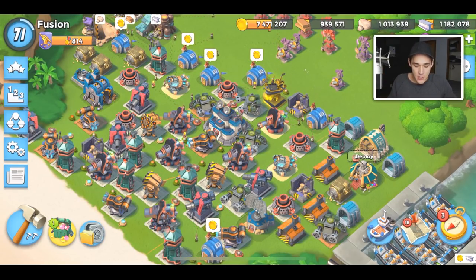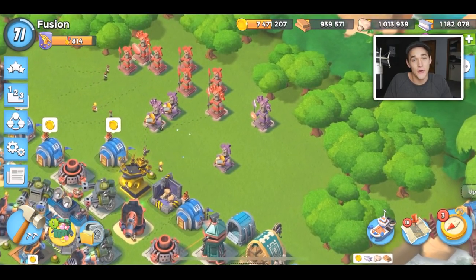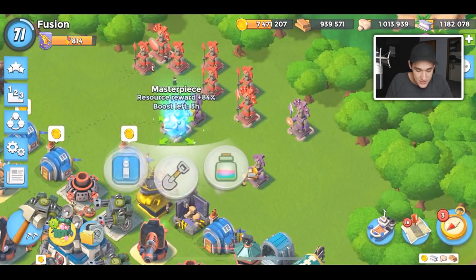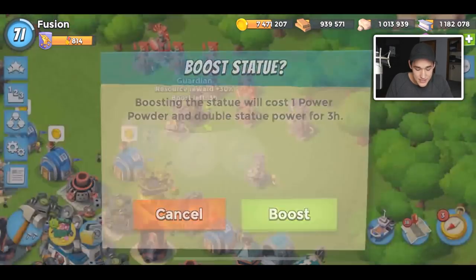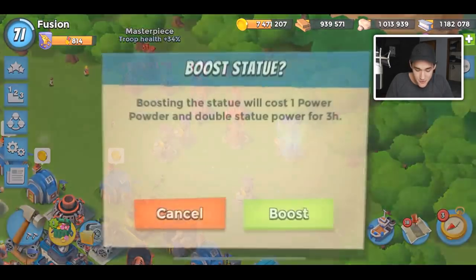Hi guys, welcome back to a new Boom Beach video. Today I have a ton of NPC bases I need to destroy — I'm not going to attack them, I'm just going to use the simple destroy button. And I have a ton of player bases as well, so we're going to try to get through attacks using warriors as fast as possible. Let's just jump into it.